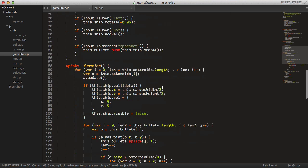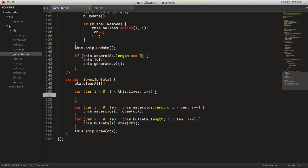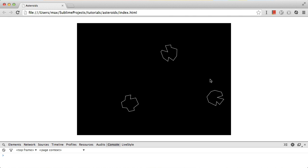So let's draw all the lives and see if this works. In the render method, after we clear the canvas, we loop through all the lives: for var i = 0; i < this.lives; i++. We draw the life polygon at x position 40 + 15 * i (drawing them close together on the x-axis), and y position 50. Now when we reload the page, we see the ships drawn in the upper left-hand corner of the canvas.